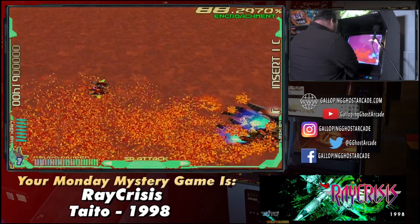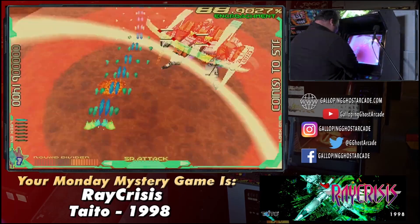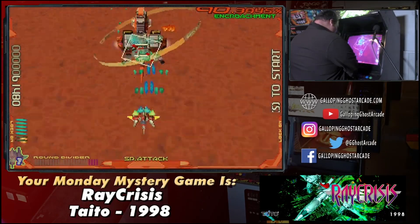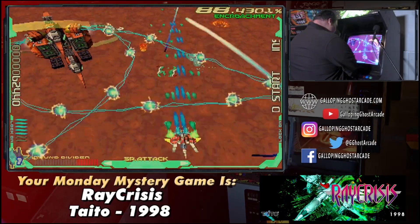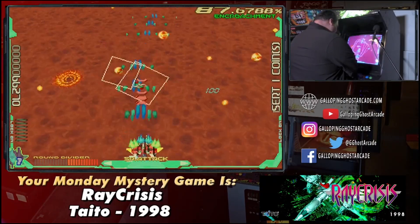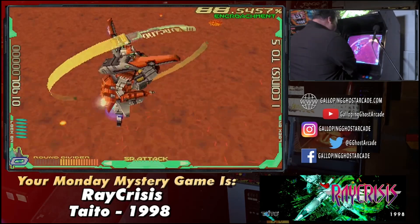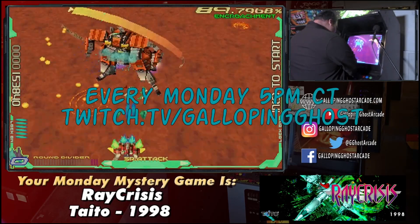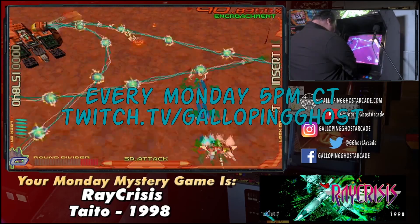When that reticle locks on, you hit the middle button and that launches the missiles. Here's the boss. Jose is at 70,000 — oh, there he breaks 100,000! When those reticles lock on, you hit that middle button!